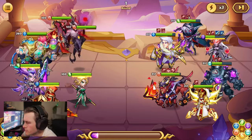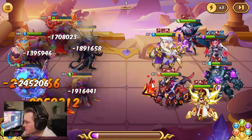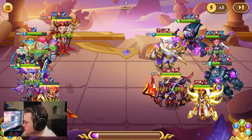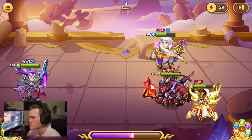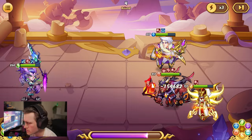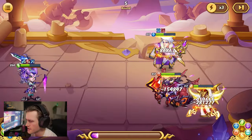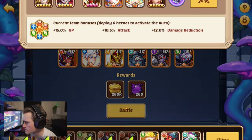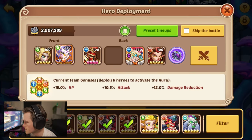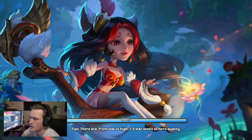We want Waldeck to die early, so having him frontline is fine. Maybe I should have the Garuda frontline instead of the Heartwatcher — the extra heroes are just filler, basically. Waldeck dies early and gives a boost on Holmes Young and Garuda. They also die though. I think it's just a CC issue. Let's try one more time and watch the battle.